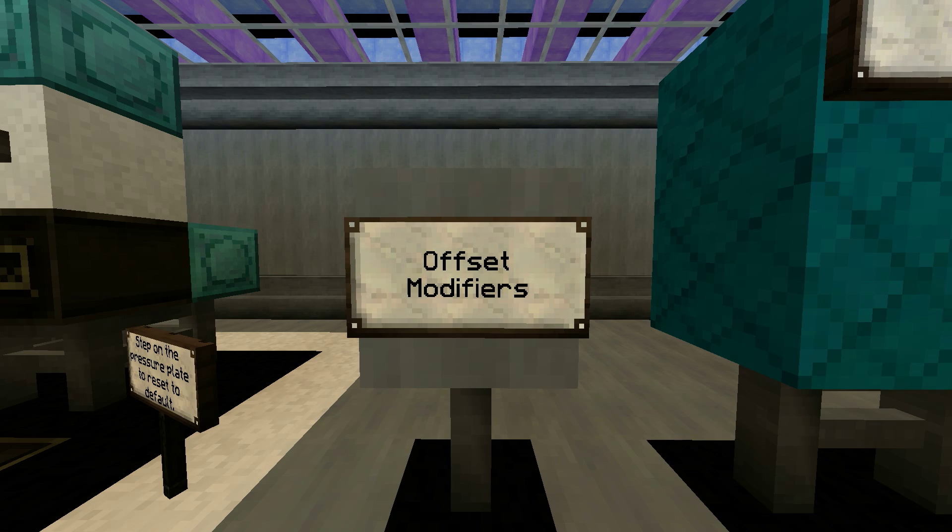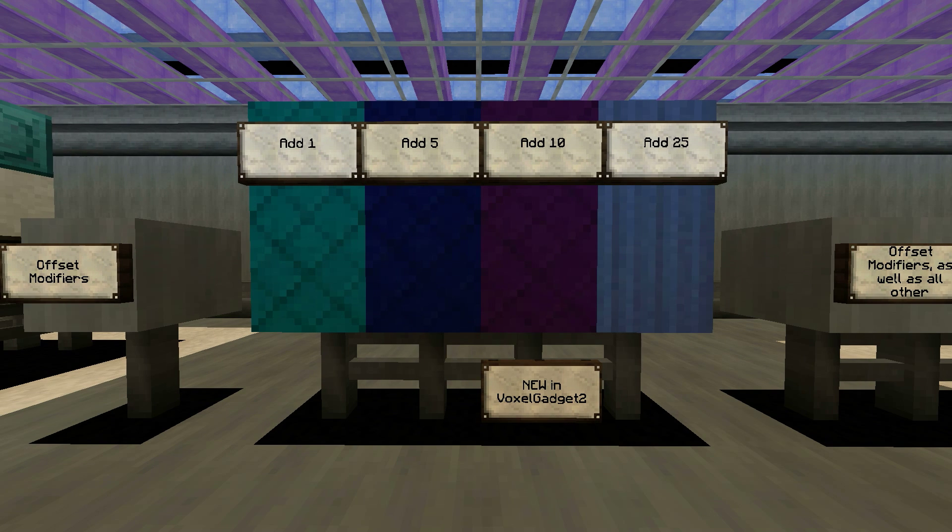There's only so much you can do with three different modes, so VoxelGadget introduces modifiers that change the way the gadget interacts with the world. The easiest type of modifiers to master are the offset modifiers, so let's take a look at those. Offset modifiers affect the target position of the gadget. A gadget normally targets a block directly in front of the dispenser, but you can adjust that by adding offset modifiers behind the mode block.